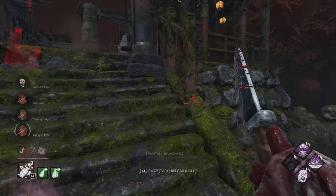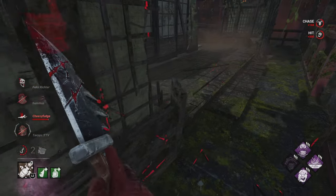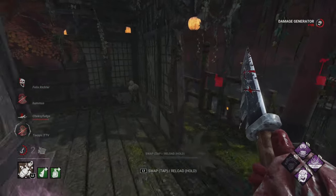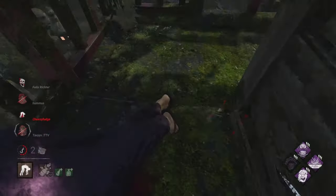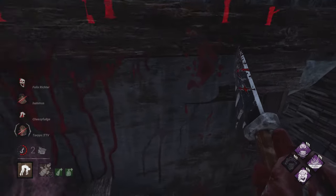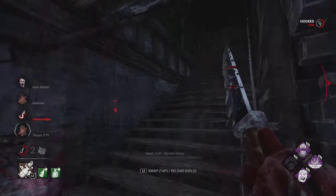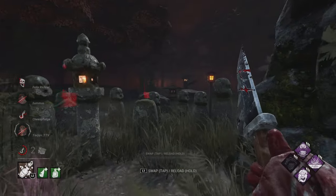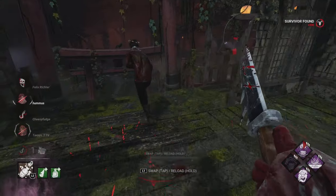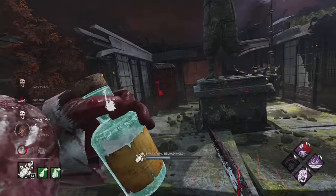They get downed as usual. We kick the generator to let it regress while we go for the pickup — we're at a good angle where they can't easily get the save. Using the basement isn't the best option because it takes too long up the stairs and then to the next stairs to reach the gen, but we at least get to take advantage of eliminating somebody from the game. We knew Jake over here was going to get folded — so I decided to leave him on the ground and go find where the Yui was.